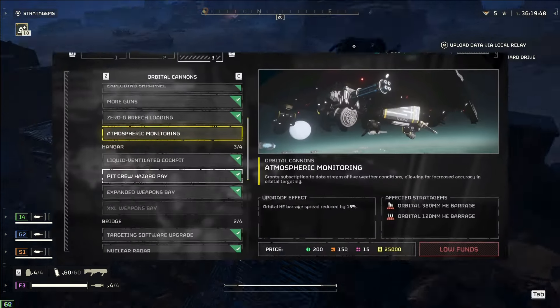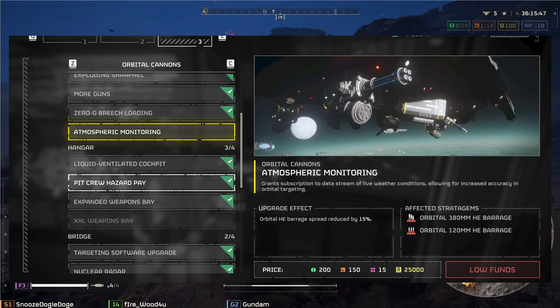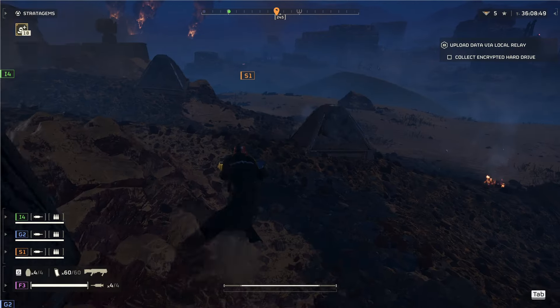Next up, we have Atmospheric Monitoring. This upgrade reduces Orbital HE Barrage spread by 15%. That means your shots are going to be a little bit more accurate — a little bit less splash damage, if you will.